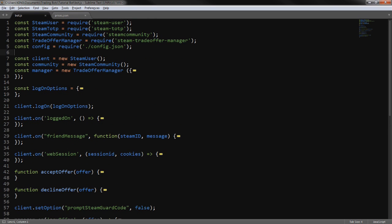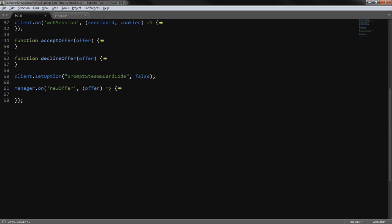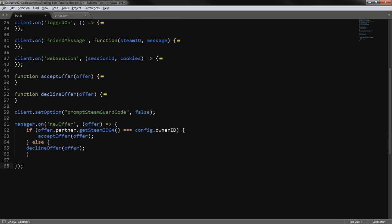We need to define the prices, so we're going to call a new constant — we'll call it Prices with a capital P — and require prices.json. Now it'll just be reading that file when we call the Prices constant.